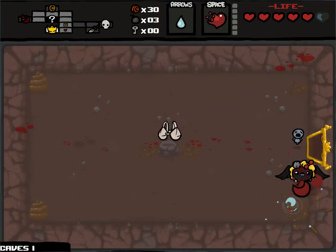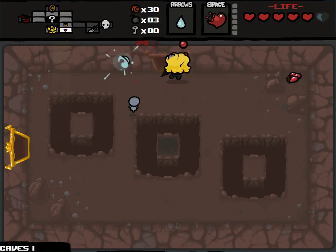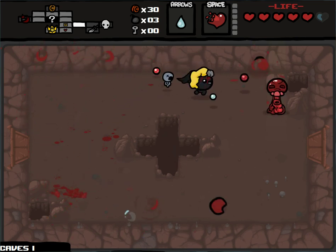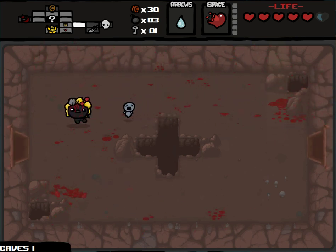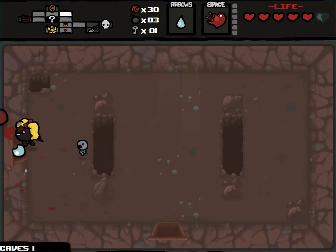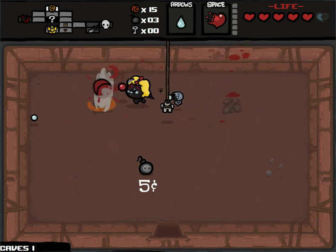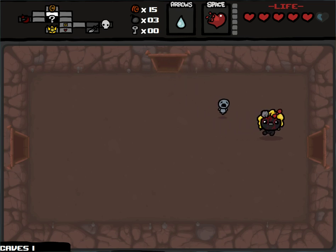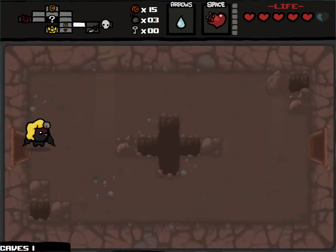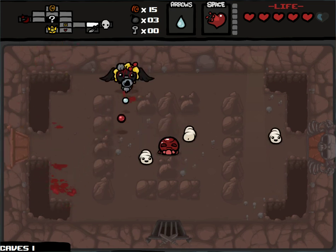We got Mom's Bra. Yum Heart seems like a pretty solid item to keep for now. Mom's Bra would freeze everything — all the enemies in the room — allowing us to attack them for free, pretty much. And I got a key, so I'll go to the shop. If there's the candle, that's what I'm taking. If not, I'd take a compass. A compass shows the location of all the icon rooms, but it doesn't show how many rooms it takes to get there or what the path is — I would just see that there's a boss head there, for the boss room, that kind of thing.